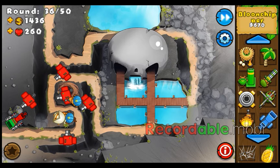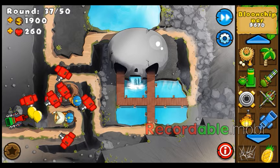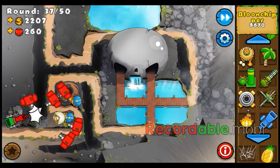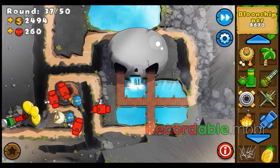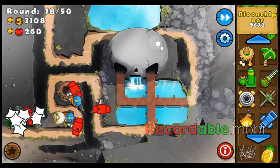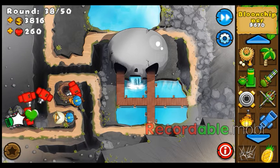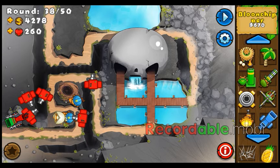If you're wondering what round the MOAB comes out, it's on round 46. That's pretty much the second hardest level, but actually it's not very hard — it's extremely easy if you have the balloon chipper upgrade. Round 50 is obviously the hardest level, so just be wary of that.